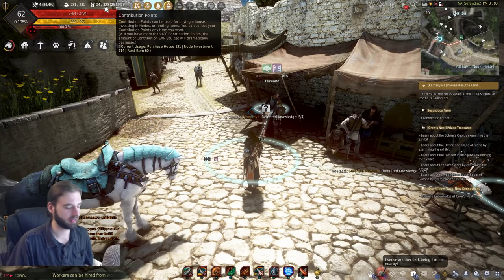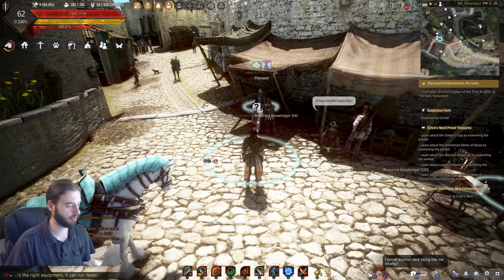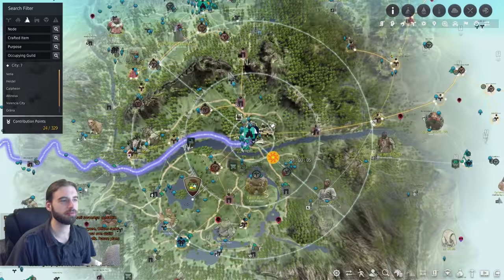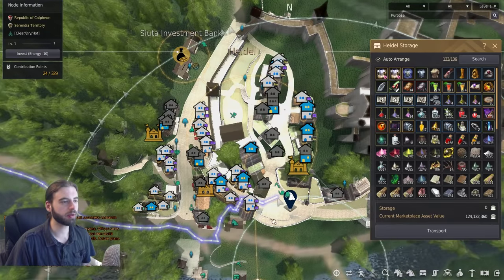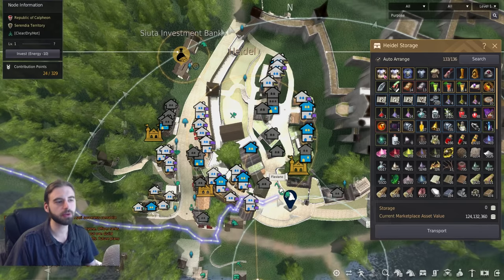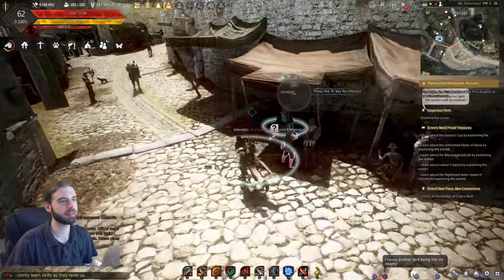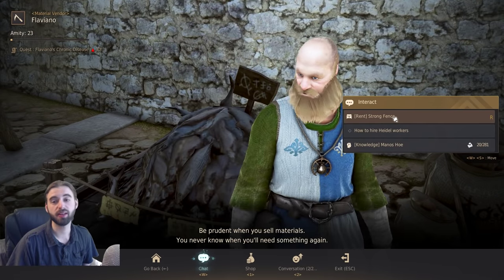If you don't know what a contribution point is, it's this number up in the top left corner of your screen — I'm at 24 out of 329. The best place to buy these fences is probably in Heidel. If you open up your map, Heidel is a major city that you've visited a billion times. Head up to the upper section of the city where the merchants are, and you are looking for the merchant Flaviano. Merchant Flaviano will sell you the fences — if you go up to him, talk to him, and click the chat option, you will see 'Rent a Strong Fence.'